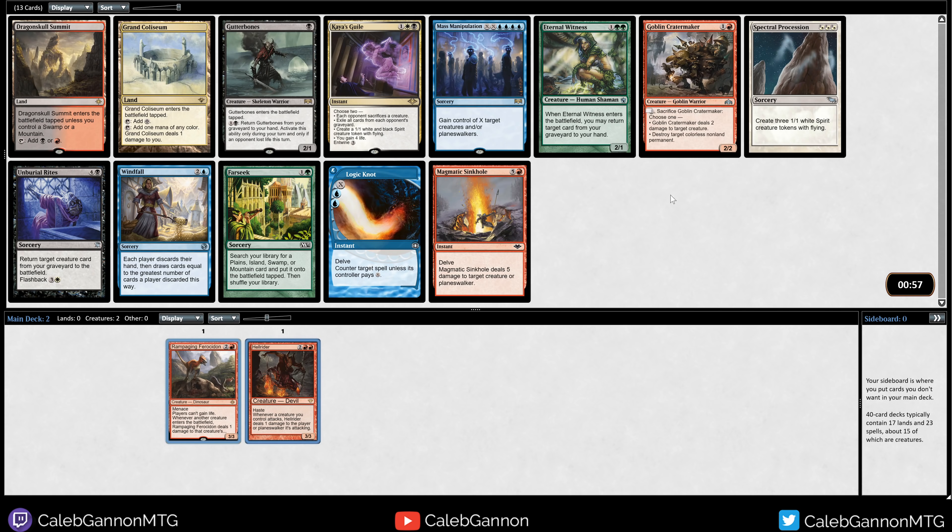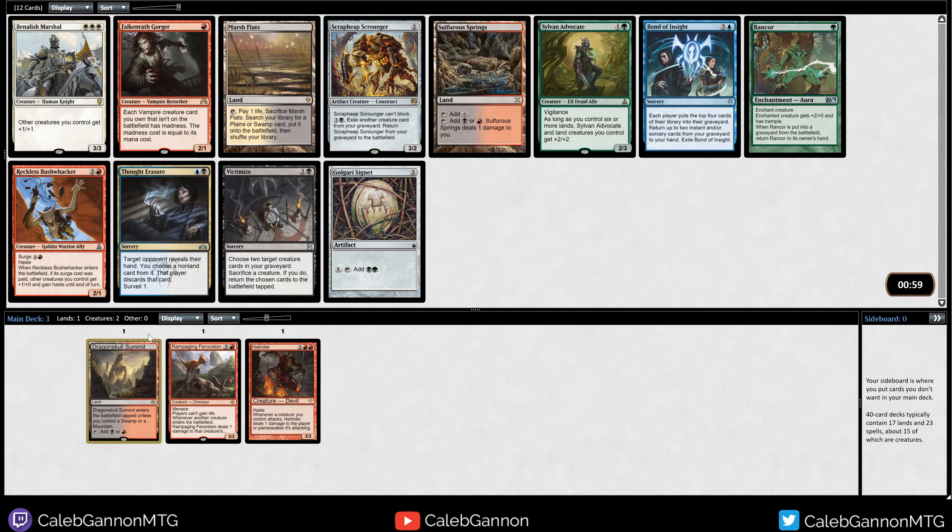We can take Dragon Skull Summit or a Goblin Crater Maker. There is also Magmatic Sinkhole. Kai's Guile and Gutterbones are also pretty good, but I don't think I'm going to go there. Windfall is also interesting. Windfall says each player discards their hand and then draws cards equal to the greatest number of cards. So if you are playing a Burn deck or a low-to-the-ground creature deck and then you Windfall and your opponent still has like 6 cards in hand, this is like a 3-mana draw 6, because your opponent doesn't actually gain cards.